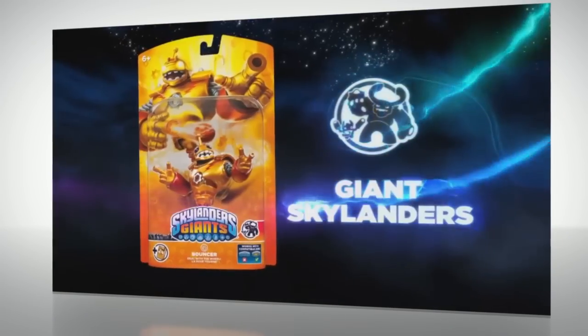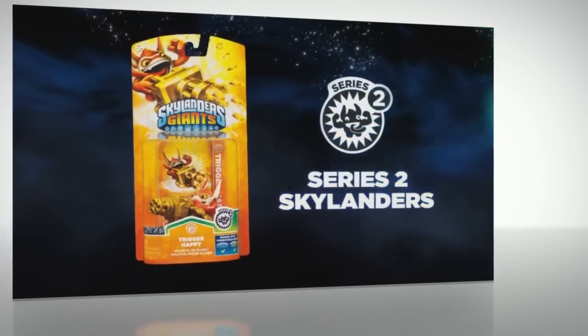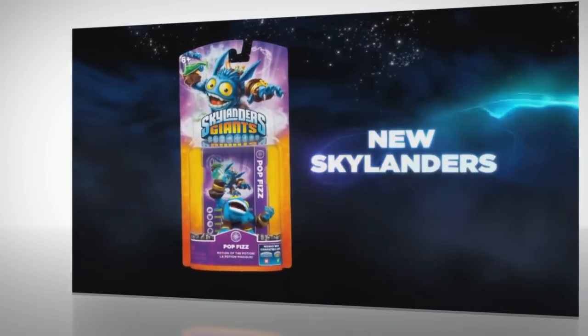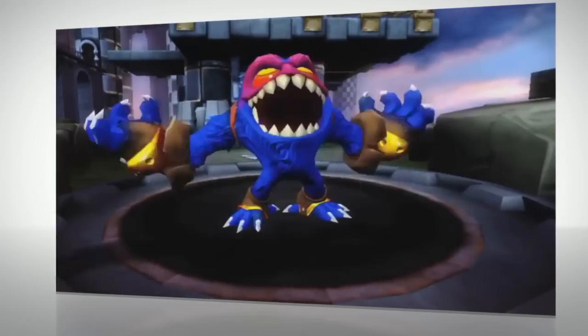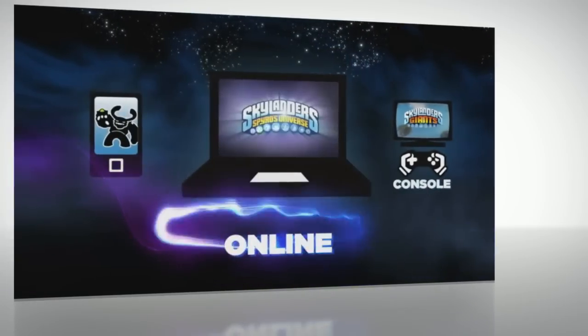There are 30 different Skylanders to collect, each bringing unique abilities to the table. With Skylanders Giants, your Skylander is able to call in the help of a friendly Giant Skylander, again by using the Portal of Power. These Giants will be able to do things in-game that the smaller and somewhat weaker Skylanders were unable to do, opening up new content in areas never accessed before.